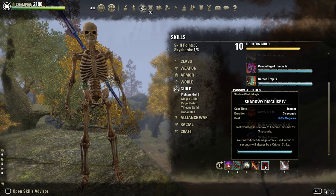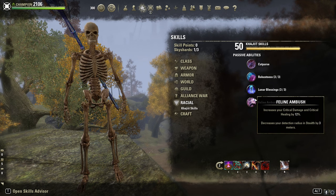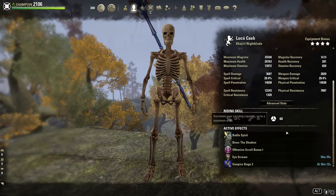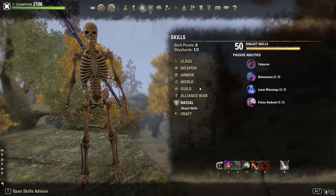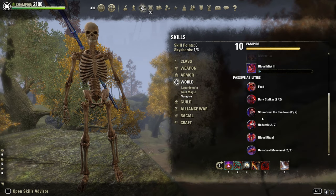Shadow Disguise is a cloak ability. Race: Khajiit for extra 12% crit damage. Dunmer or Orc or High Elf are fine too. Mundus: The Shadow for 17% extra crit damage. I am a Vampire for the passive which gives 300 more spell damage.